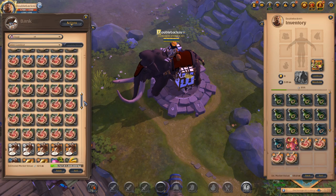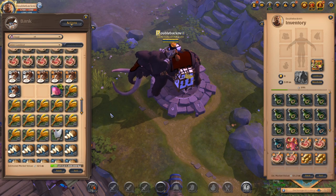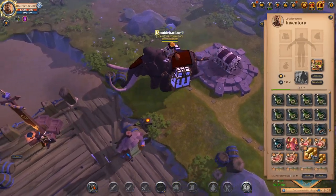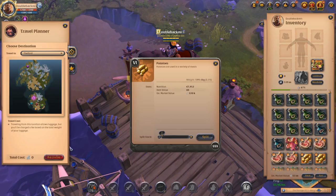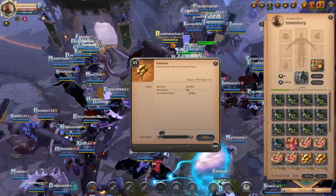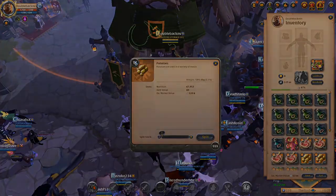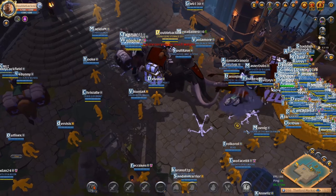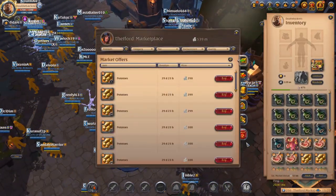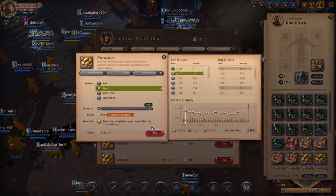I need potatoes, foxglove, and mutton. One big benefit to doing the enchanted food is that you never really have to worry about the price you're paying for ingredients like potatoes and foxglove - it's basically irrelevant compared to the fish sauce bottles. You could honestly probably bid double - these potatoes are worth about 280 to 300 silver, you could buy them for 600 and it would make a fraction of a difference to your overall profit.